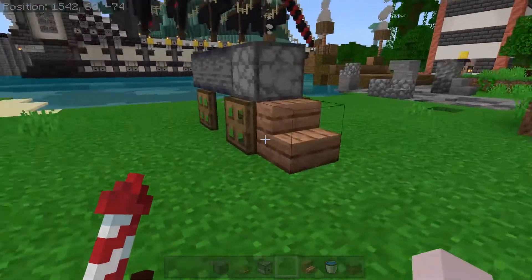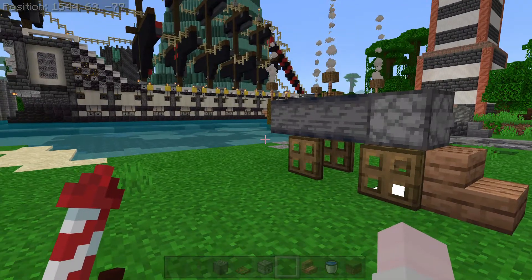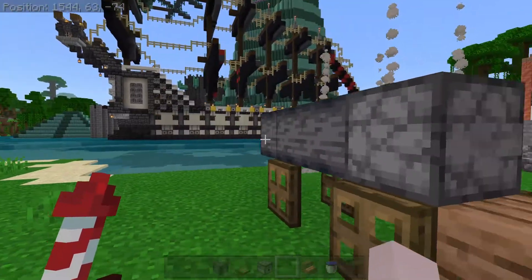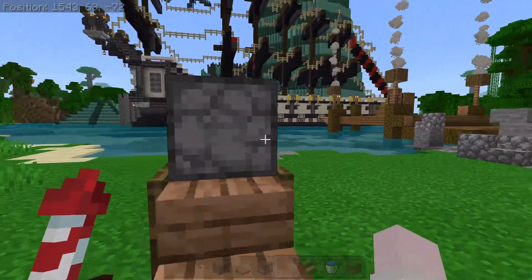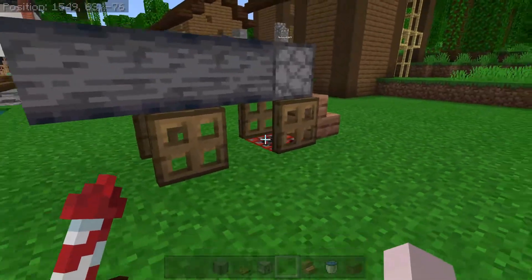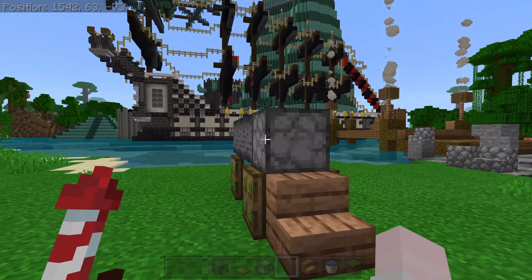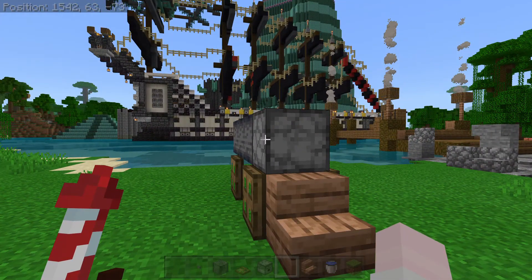It fires without damaging any blocks around it, so there you have a shooting cannon in Minecraft. It doesn't actually shoot projectiles, sadly — it's as close as we can get without making a large TNT cannon in Bedrock Edition. I hope you guys enjoyed this tutorial. I know it was quite short. If you want more tutorials on this channel, drop a comment or like the video, and I'll see you next time guys, bye.